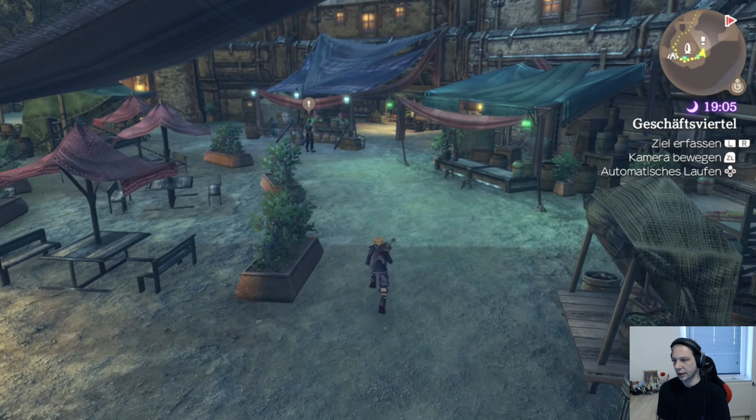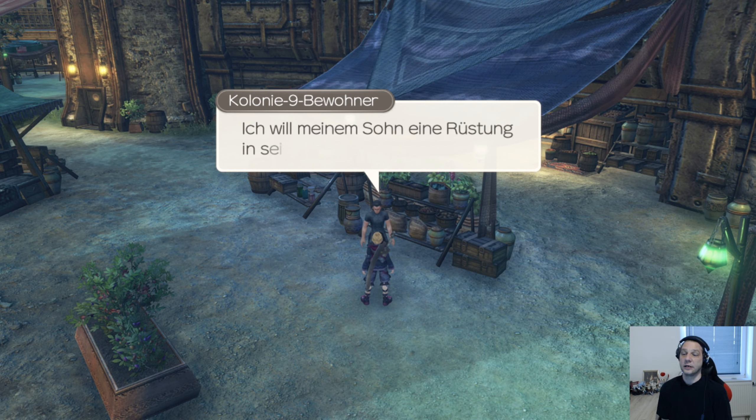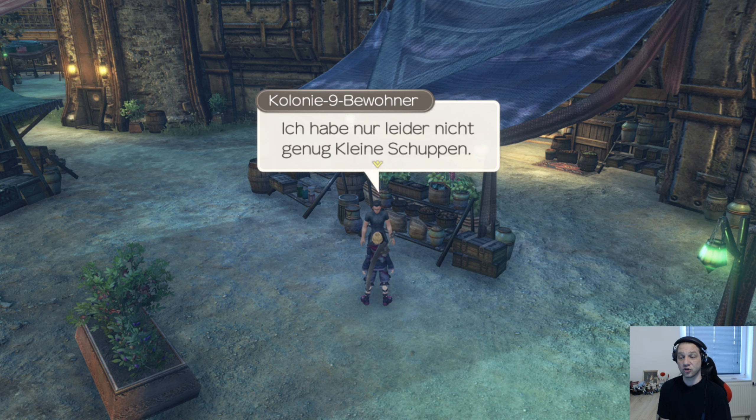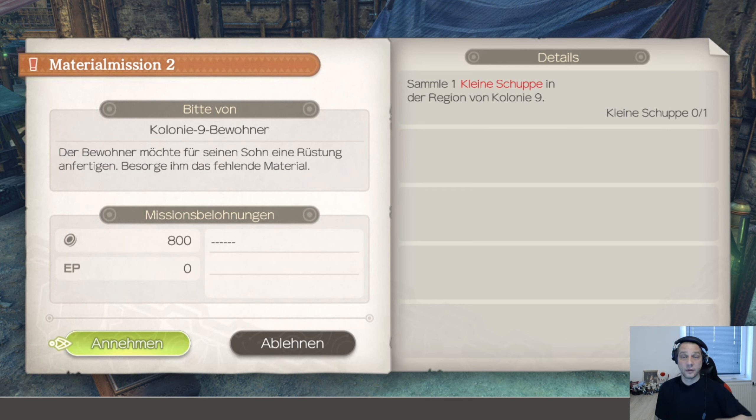Geht schon los, erste Quest. Ich will meinem Sohn eine Rüstung in seiner Größe anfertigen, ich habe nur leider nicht genug kleine Schuppen. Könnt ihr mir vielleicht helfen? Material-Mission 2, wo ist eins? Bitte von Kolonie 9 Bewohner: der Bewohner möchte für seinen Sohn eine Rüstung anfertigen, besorge ihm das fehlende Material. 800 Geld, keine EP. Sammle eine kleine Schuppe in der Region von Kolonie 9.